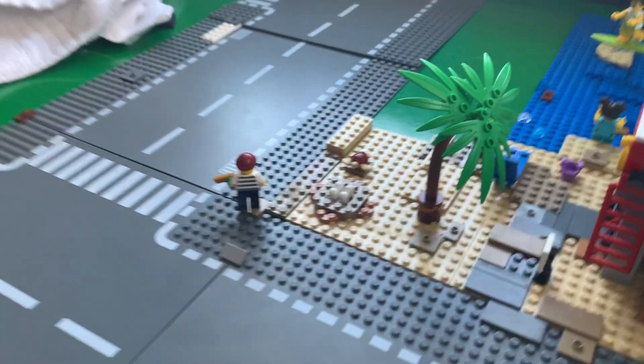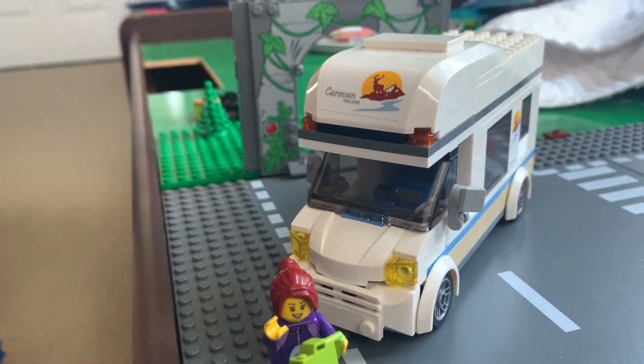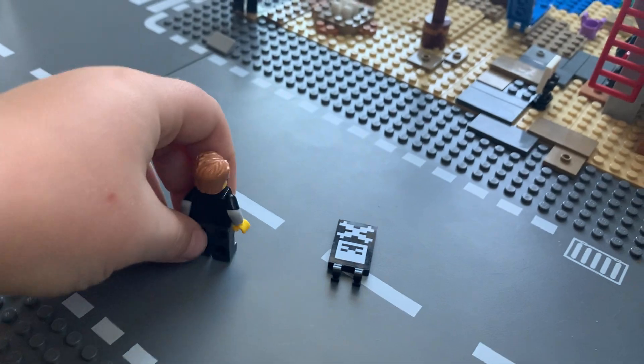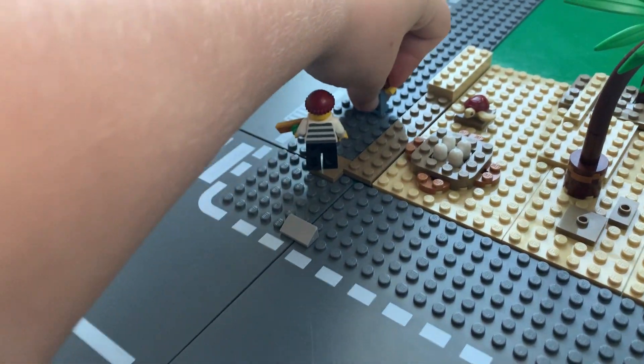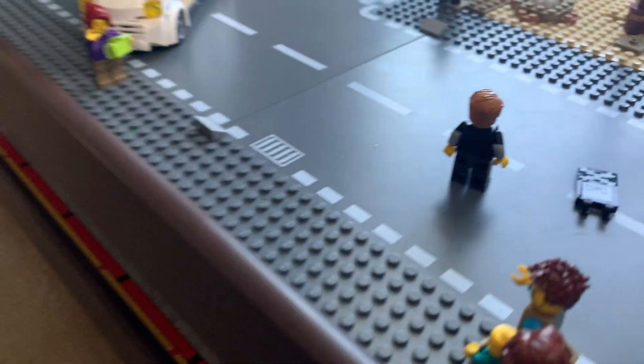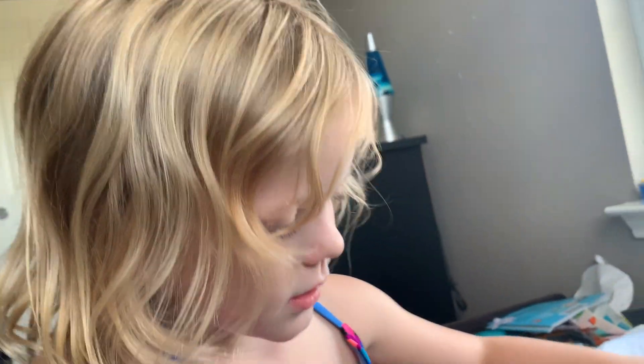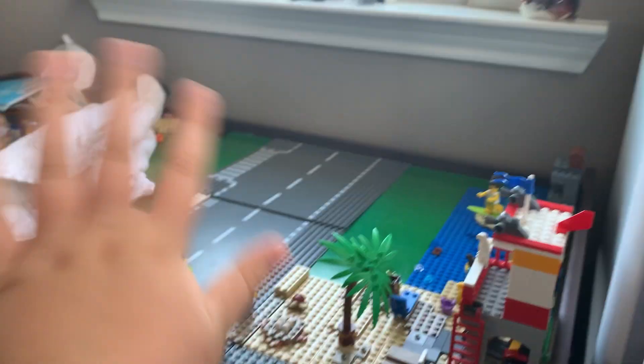So let's say this guy just escaped from prison, and then this girl is about to take a selfie. Let's pretend the gamer is running across to get to his gaming place. We got the cool dude — he's just gonna be walking. We're gonna pretend he's riding down. Alright guys, we'll see you in the next video — bye!